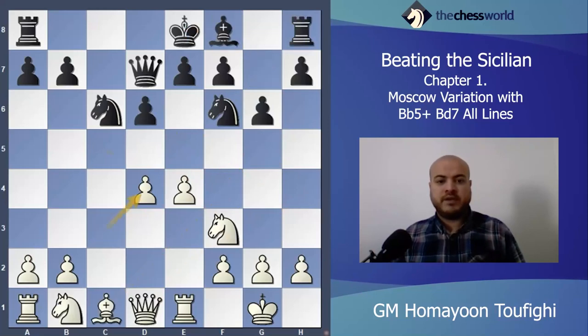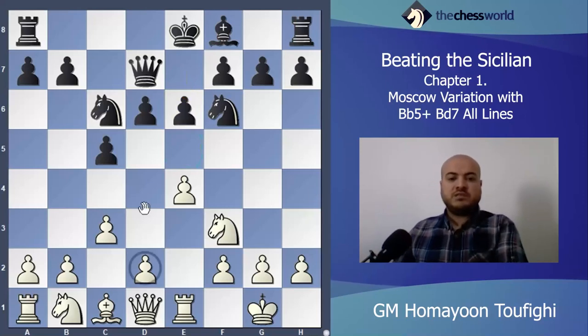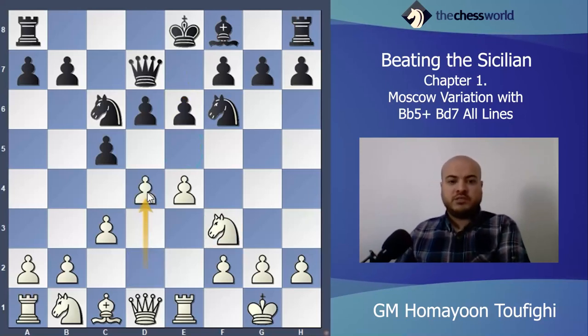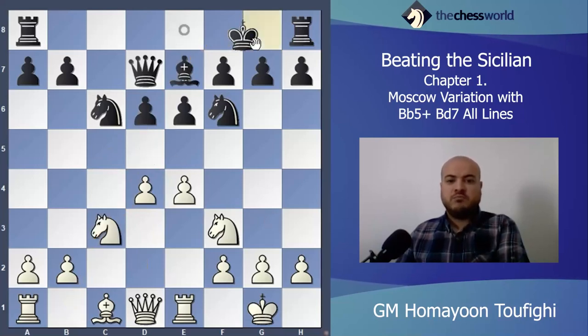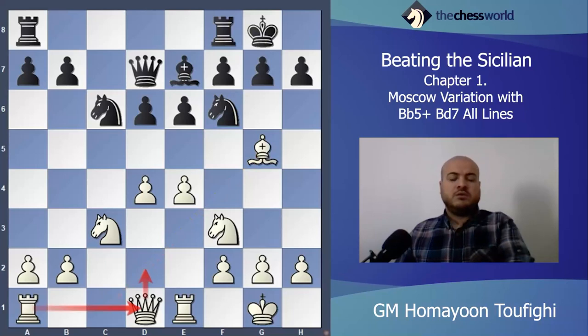Let's go back. The important moment: we saw e5 and g6. Now I'll check after e6. After e6, I have to play d4 — the main idea is just controlling the center. He has to take-take and then d5 is the main line. After Bishop e7 it's nothing for black — same as before, maybe Queen d2, Rook d1, and it's a better position for white with more space.